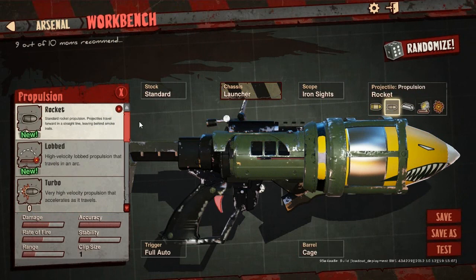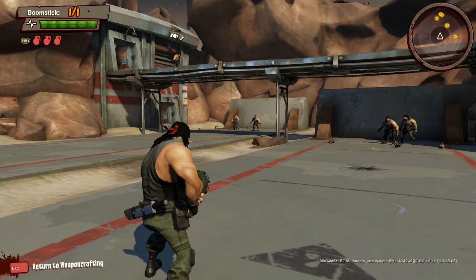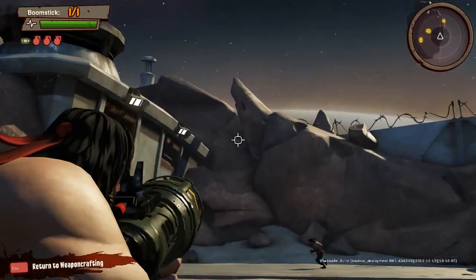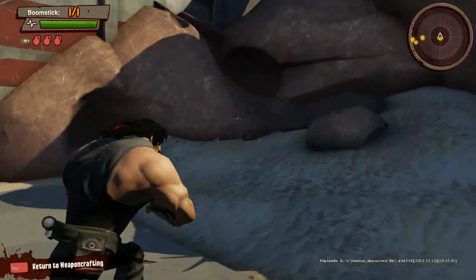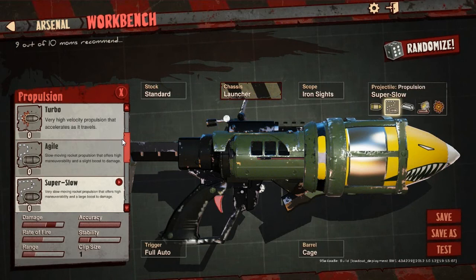These flight path options are really cool. You have normal, lob which goes in an arc, turbo which makes it faster, and agile which moves slower but offers a boost in damage and higher maneuverability. Then super slow is really slow but gives you even more damage. What I like doing with the super slow one — even without the laser — is shoot it up in the air, run to where the enemy is, and by the time the rocket catches up I can just point it right at them.